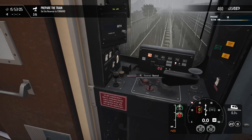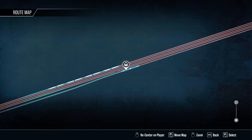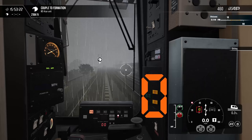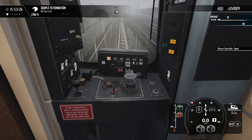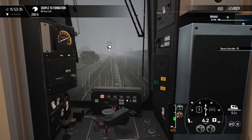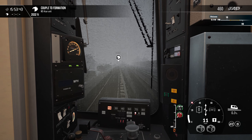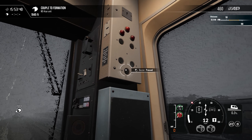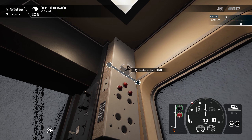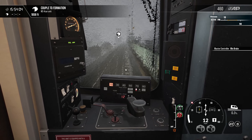There's another train going through right now — I think we're in Jamaica if I'm not mistaken. Set the switch to access the correct track. You know what, it's raining, we're gonna do this the easy way. That's the set we're picking up. Tracks are aligned properly, let's couple to that M4 car formation. Turn on the safety systems to receive additional points — I'm okay skipping that since we're literally a yard engineer. I wonder why one buzzer works and the other one doesn't.